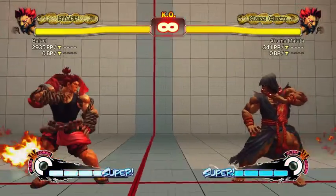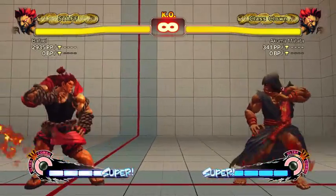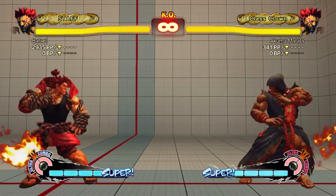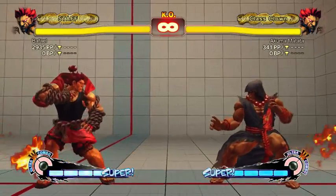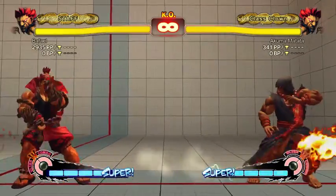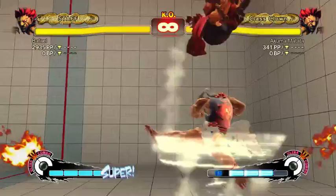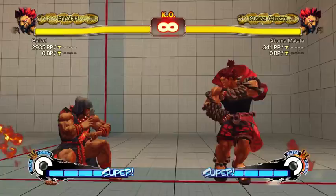Uppercut is really important for Akuma as a defensive tool — it's good at getting people off and motivating people not to pressure. If you show them just one time that you're willing to uppercut, people want to get an uppercut punish on Akuma, so they'll deliberately drop their pressure waiting for you to uppercut. That's actually good for you — it gives you time to hold backwards or teleport away. So uppercut is an important defensive tool even beyond its ability to beat pokes.